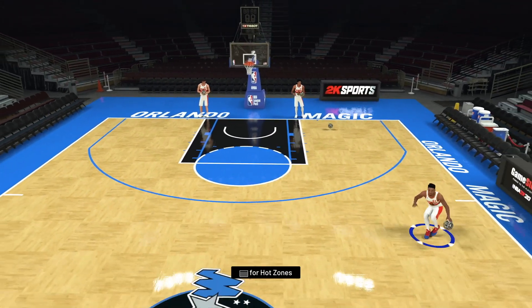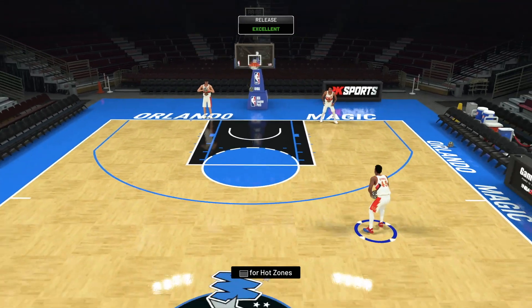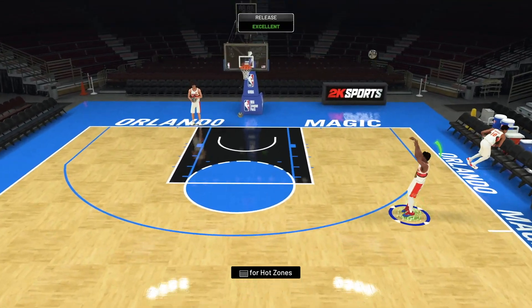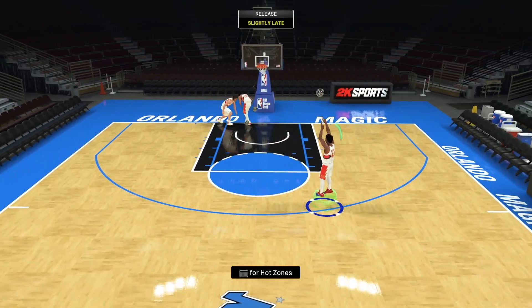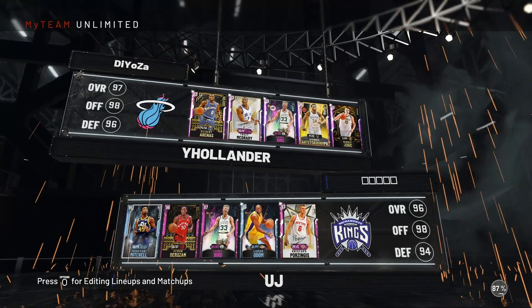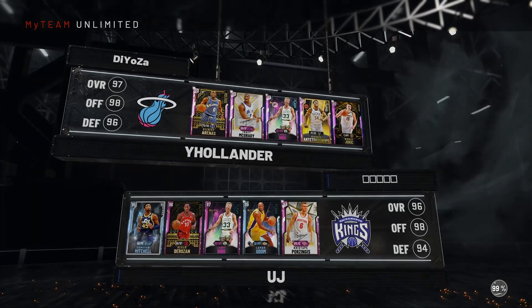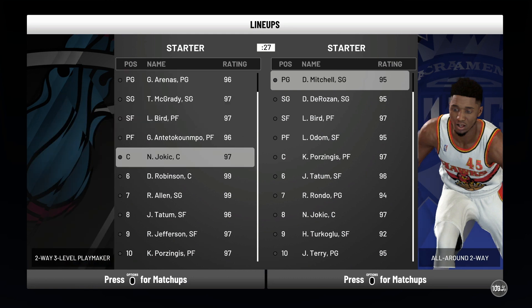He's probably not comp level, but not all cards are meant to be comp level — he is definitely going to be more than usable. Now let's get into the game. We are coming up against Gilbert Arenas, which is going to be quite a tough matchup. Their team also has Giannis and Jokic, so this is going to be a good team to go up against.